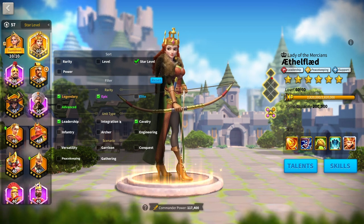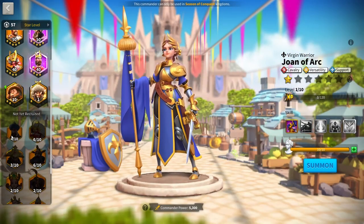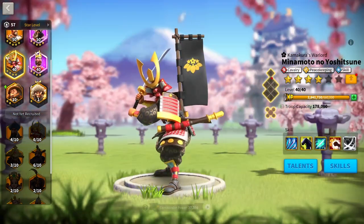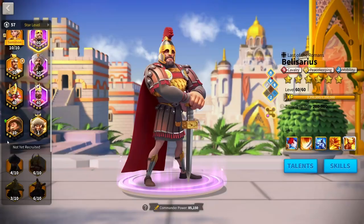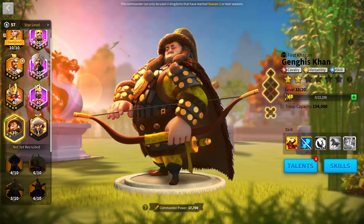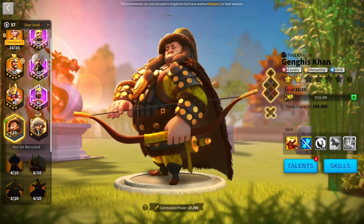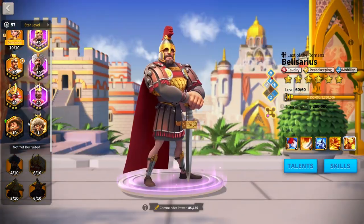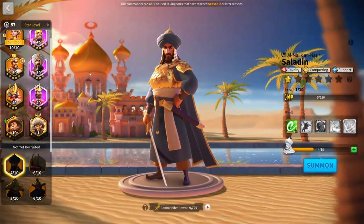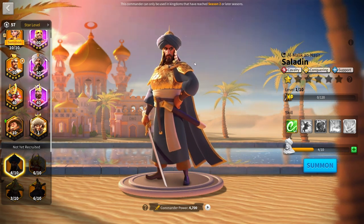If you still want Saladin, you can go Saladin and Minamoto and put Aethelflaed elsewhere. If you don't want Bybarz anymore and don't have KaoKao, that's certainly an option. For a double-Cav march, you'd have to get Genghis Khan, who isn't too bad with his new relic. I don't like Belisarius or Pelagius for the field — they're underwhelming compared to Bybarz. Really, Saladin and Aethelflaed are so powerful, I'd just stick with that.